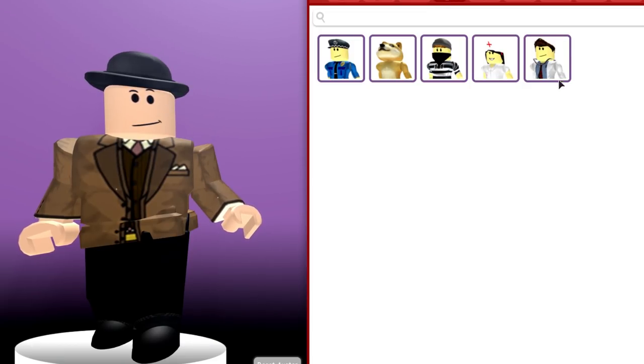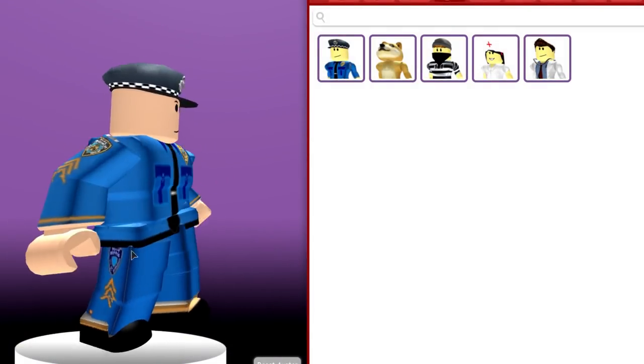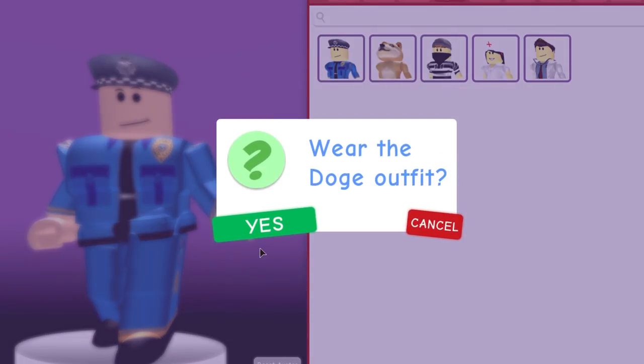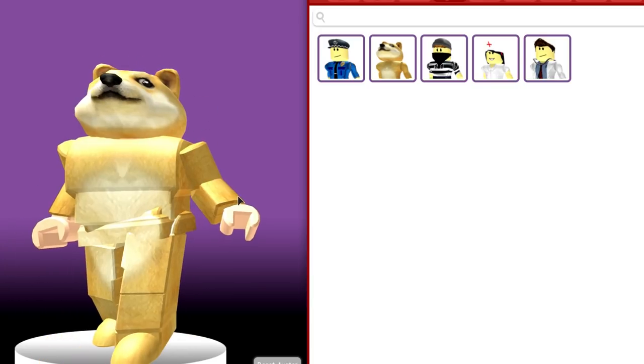There's even defaults. Look, I can immediately become a policeman. Check it out, I'm a policeman. I can become Doge. Doge the dog. Naked. There we go. Now we've got our four outfit, and then you can just reset to go back.